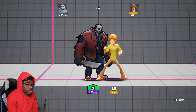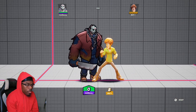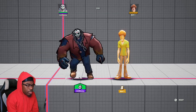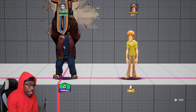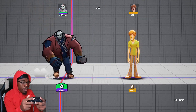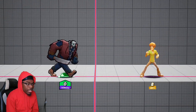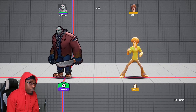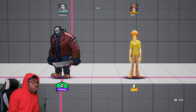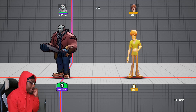Next is Jason's up smash, where he grabs the opponent and brings them upward. It's a pretty strong move and one of Jason's best, but if you whiff it you are in a lot of end lag and are very punishable. You can hear me flicking my controller trying to move — it's a lot. So don't whiff that move or the opponent can punish you any way they want. Unless they mess up — if they mess up, hey, that's on them.